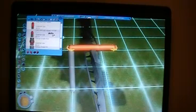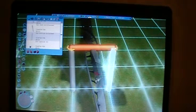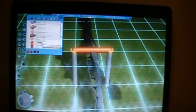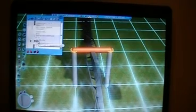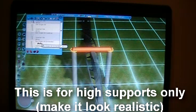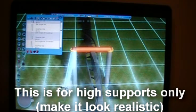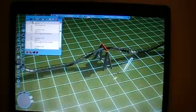Depending on how high your vertical support is, you might want to add more flanges, or go to Bar Angle H8 Extended for really high supports and add that as well. In my case, I probably wouldn't need it for the height I'm building at, but that's how you do it — just add detail so it looks realistic.